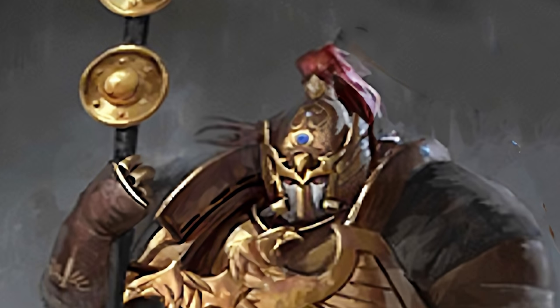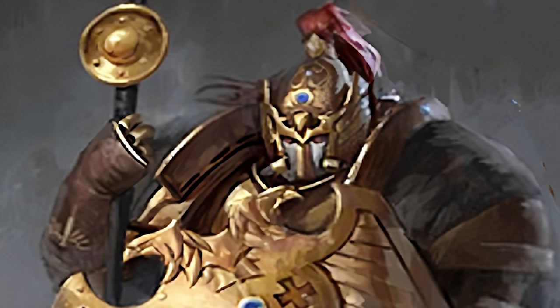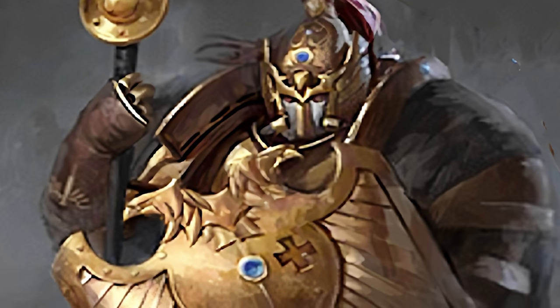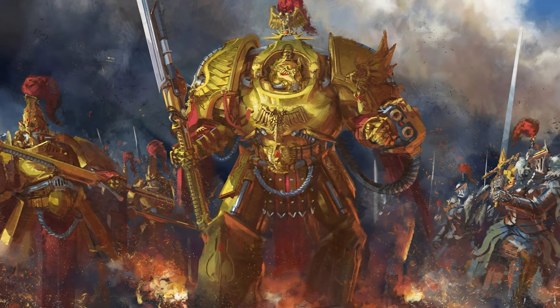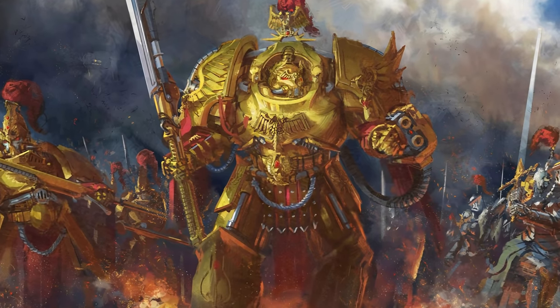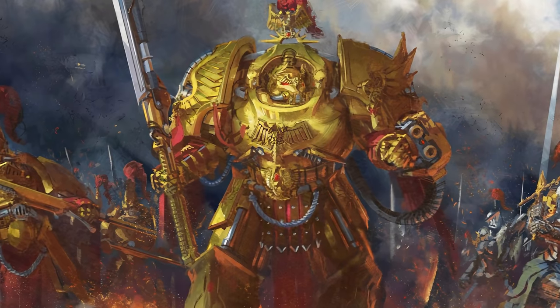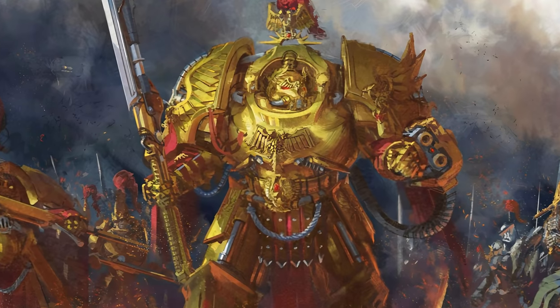Such a valued and rare tool is only entrusted to a select few Custodes, hence the unit type of the Vexilus Praetors. Custodes also have their own variants of Terminator armour that is better in every way. Whilst normal Space Marine Terminator armour turns you into a slow-moving tank, Allarus Terminator armour barely hinders a Custodes' movement, whilst giving them a huge amount of protection as well as heavier firepower.